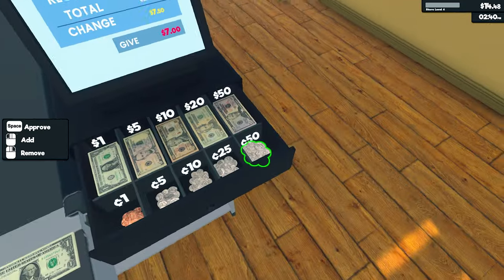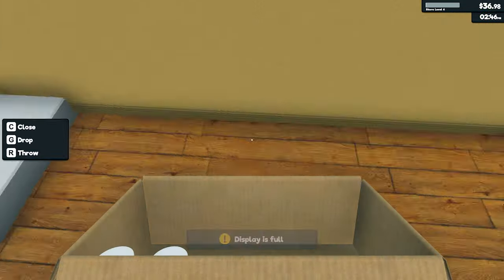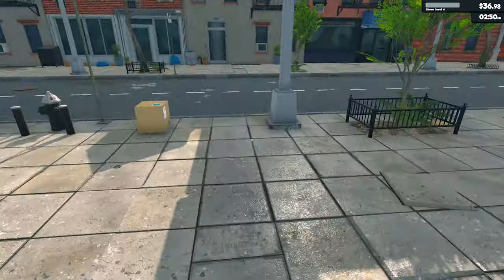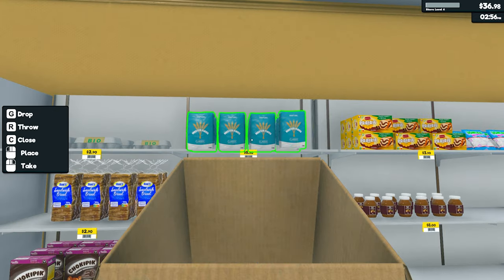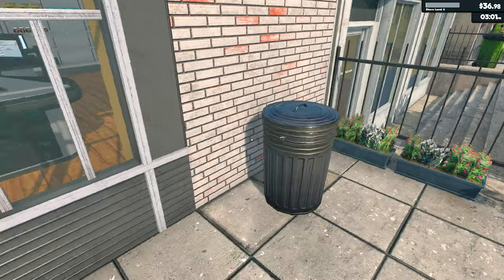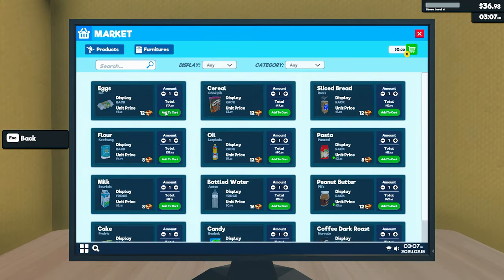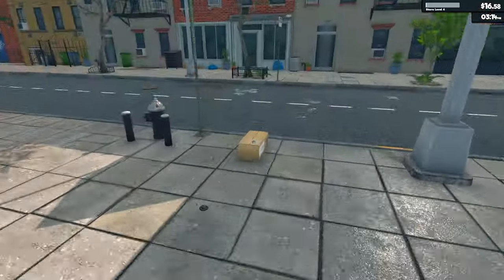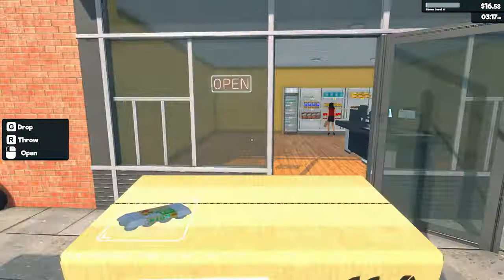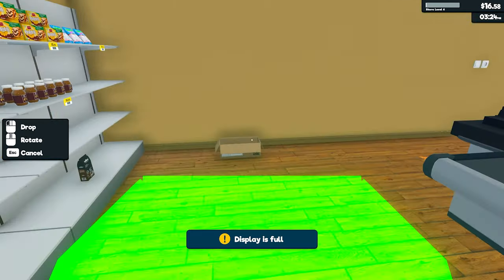$7.50. $567.50. No one's bought peanut butter yet. There's some more flour. Gonna need some more eggs again - yeah we've probably got enough money for eggs right about now. Just like the minute you think you've got enough stock of everything, you turn around and it's bloody gone again.